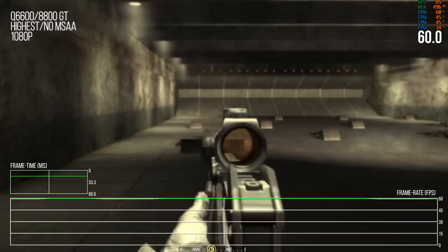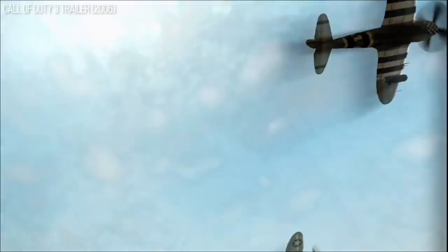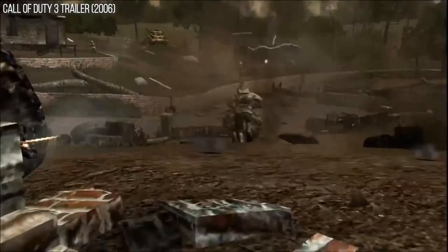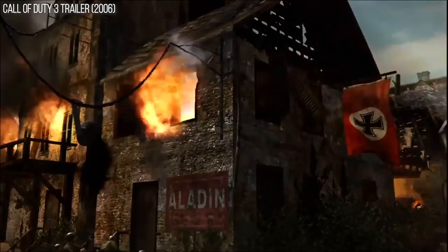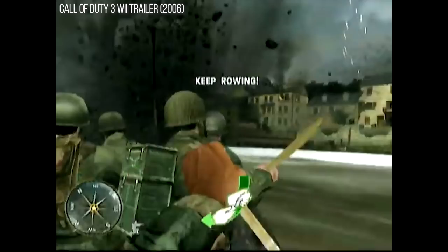Call of Duty 3 from Treyarch — think about this: we're on the cusp of a new console generation. The year before CoD4 launched, CoD3 comes out on Xbox 360 at 60fps, but on PlayStation 3 it's 30fps. If that were to happen today it would have a huge impact. So CoD4 was kind of the return — everything was 60fps, at least the main version.